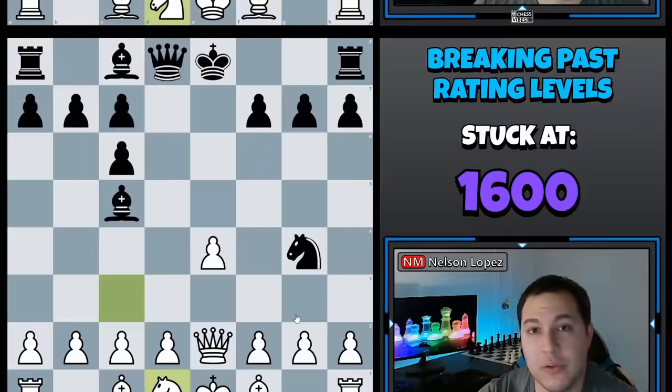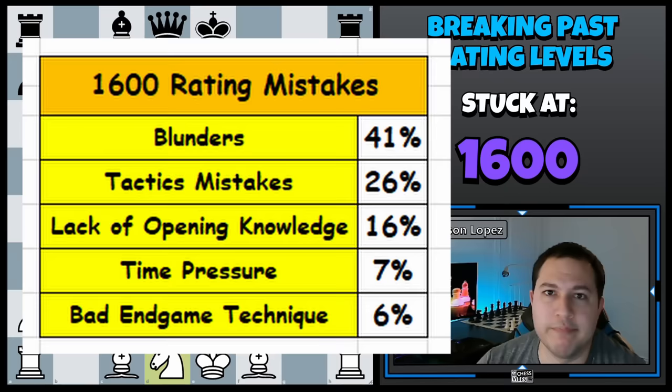Fourth on the list we have time pressure — 7% of the games. I think it's pretty self-explanatory: players got low on time and either lost on time or just blundered because they didn't have time to think about the position. You just have to learn how to manage your time properly, which is really a topic for another video.